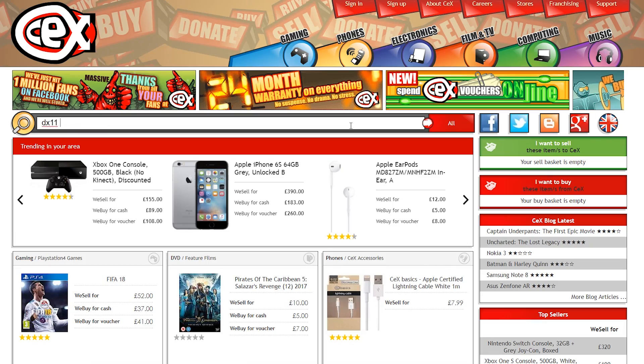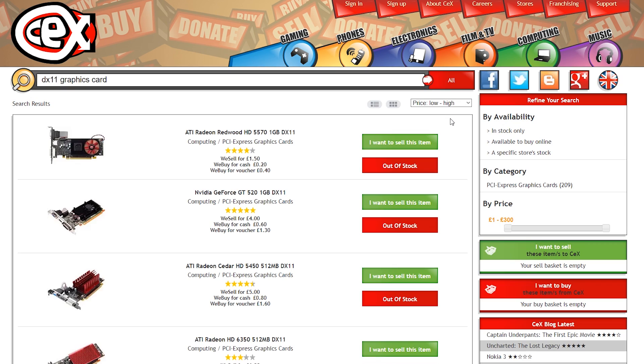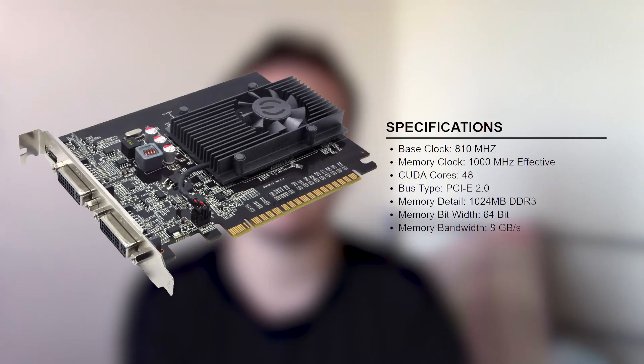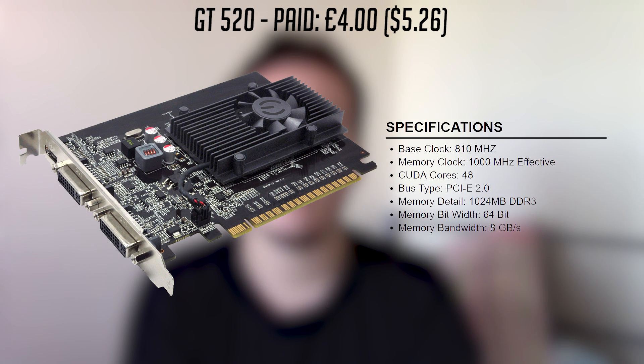So what I did was take to my favourite used parts website, which is of course uk.webuy.com, to try and find something that may suit our gaming needs, and the best way to do this was just to see what was in stock at the lowest price. The first thing I came across was the GT520 from NVIDIA. Launched in 2011, this 48 CUDA Core graphics card features an 810MHz core clock and 1GB of DDR3, is rated at 29 watts, meaning it doesn't need an external power connector, and would fit in most PCs.